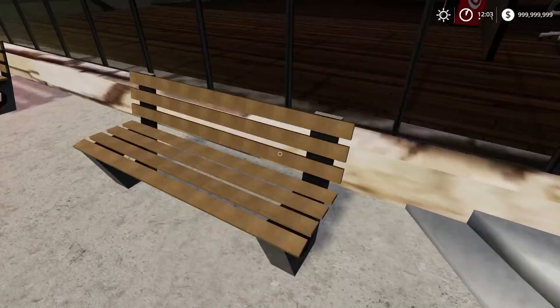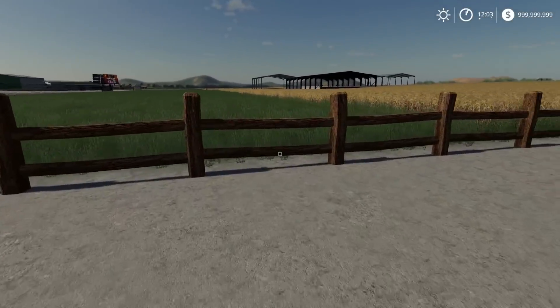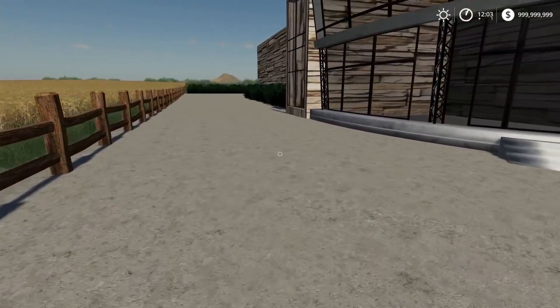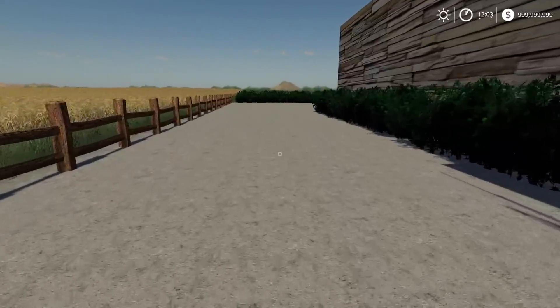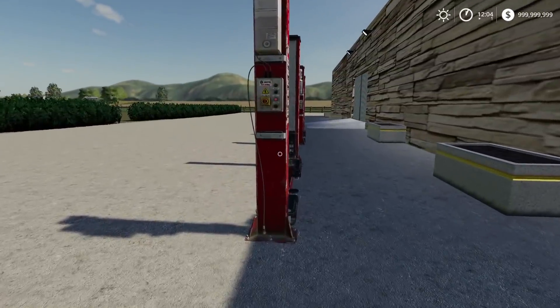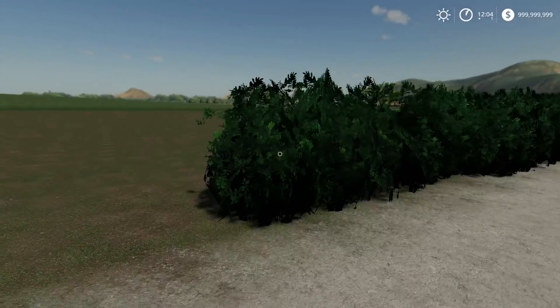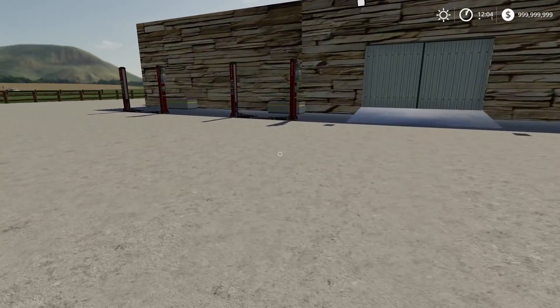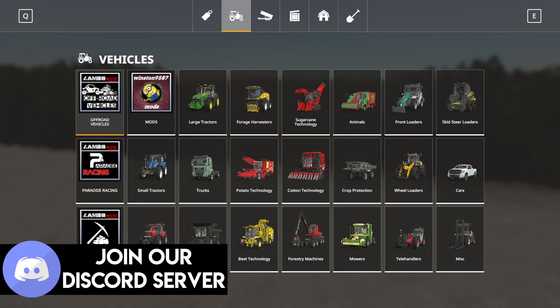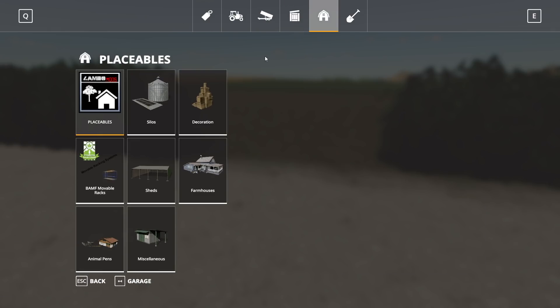We added these benches from Lambo Mods, and these fences are also made by Lambo Mods and his team. All these bushes we added were made by Lambo Mods, and the hydraulics made by Lambo Mods as well — lots of stuff was made by his team. We also have this area where we plan on putting a park, so that's what we're going to be working on this video, finishing everything up.